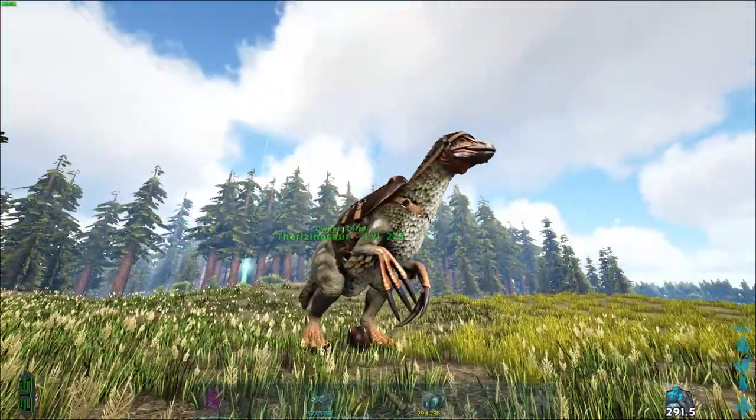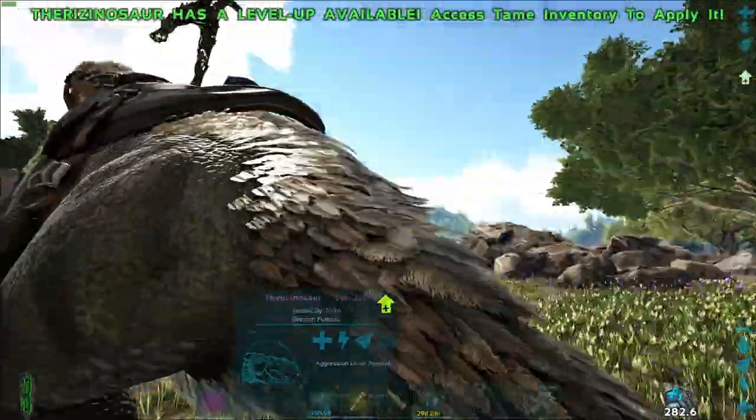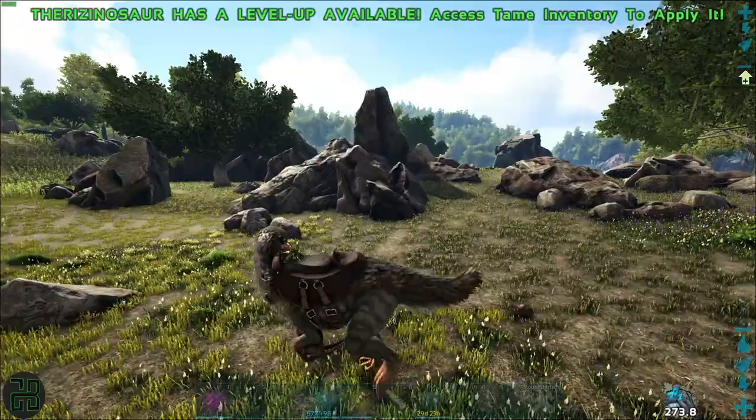Most of you already know about the Therizinosaur — the Tickle Chicken. It's one of your best tames and pretty much a must-have for every tribe. They work as boss killers, gatherers, and cave mounts. They really are a jack-of-all-trades.